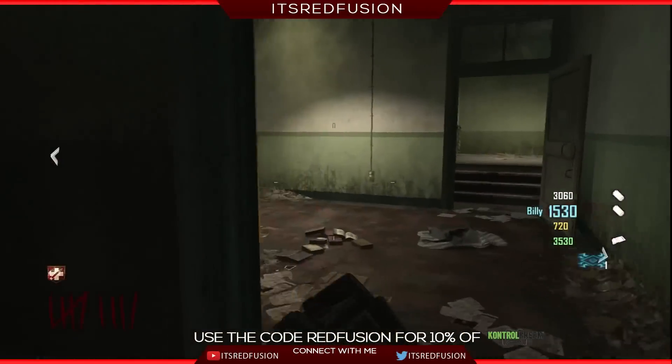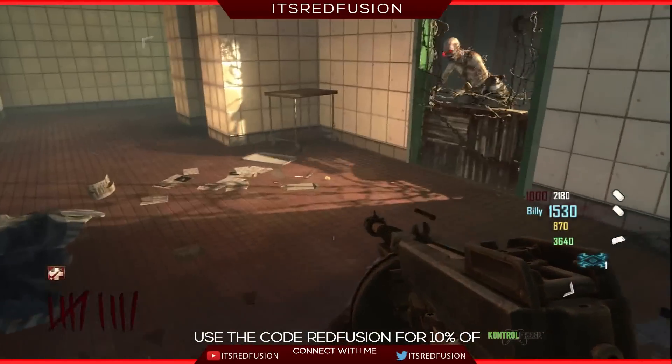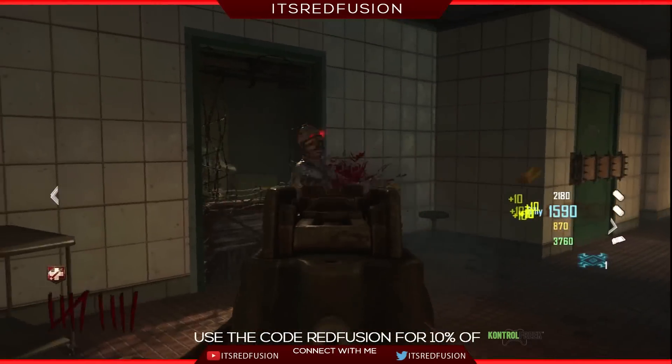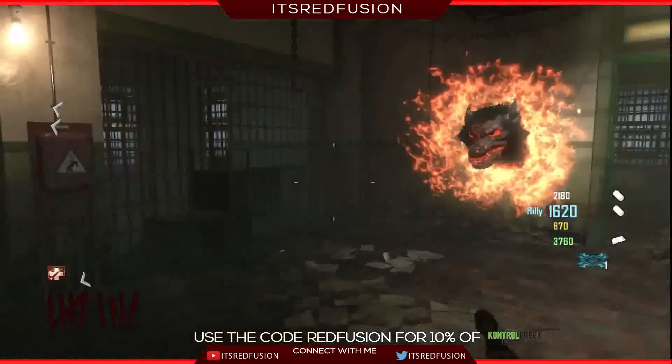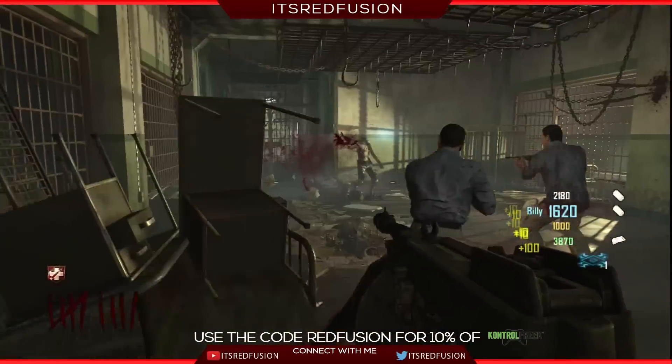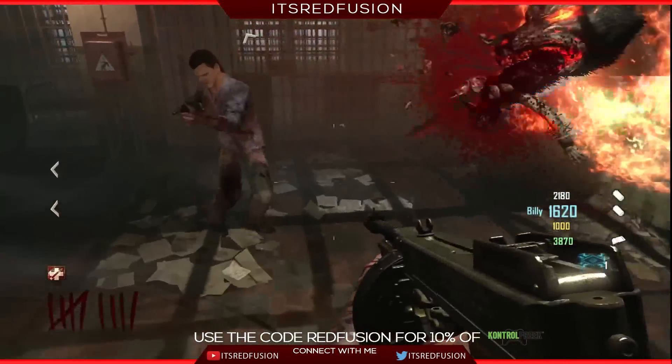Stock Option — you do not need to reload your weapon; ammo is pulled from the stock into the clip. Sword Flay — 5x multiplier on melee damage. Wall Power — the next primary wall-buy weapon purchased provides that weapon pack-a-punched. Who's Keeping Sport spawns a Double Points power up.